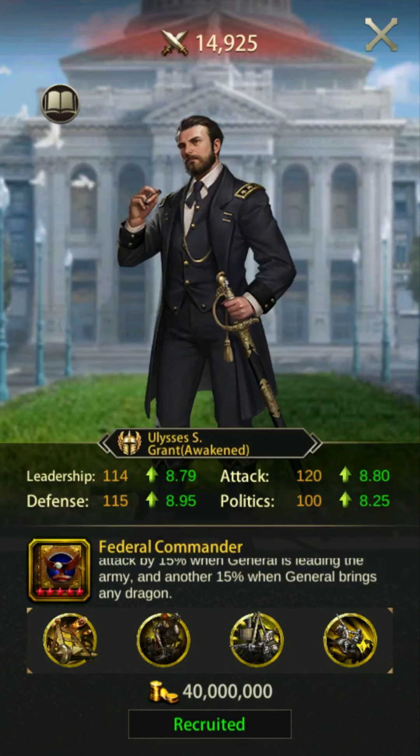Grant places 11th in overall siege attack, 9th in siege defense, and 15th in siege HP. Grant is available in the tavern.